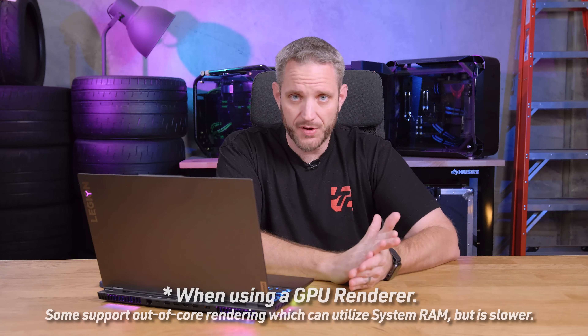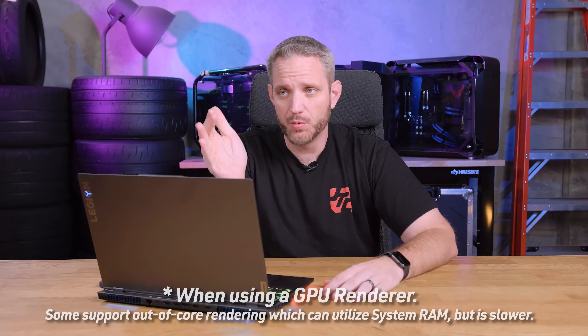3D modeling is 100% graphics card dependent — it's all done on the GPU. Any 3D modeler will tell you it's all about the graphics card. We've done tests showing the CPU is about eight times slower, for the reasons we just mentioned: fast-access RAM. GDDR6X is extremely fast — way faster than any system RAM. 24 GB on something like the RTX 3090 or 16 GB on a Radeon 6900 XT gives you the frame buffer needed to render those scenes. 3D rendering is essentially ray tracing one frame at a time, and all that math takes place on the graphics card. System memory has its requirements for those programs, but the real benefit comes from having a powerful GPU like a Quadro or Tesla over fast CPU and system memory.